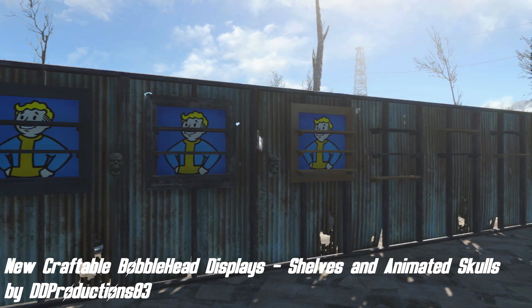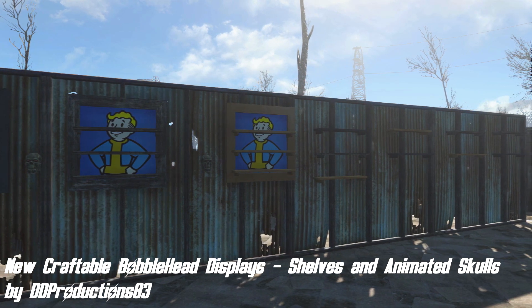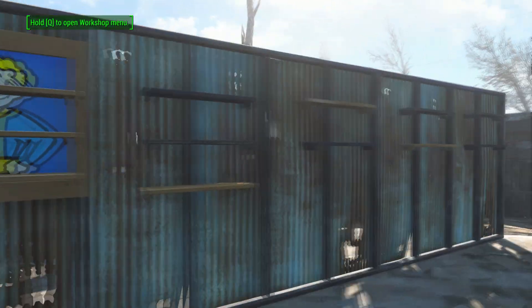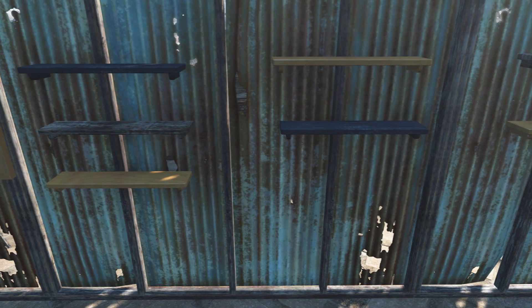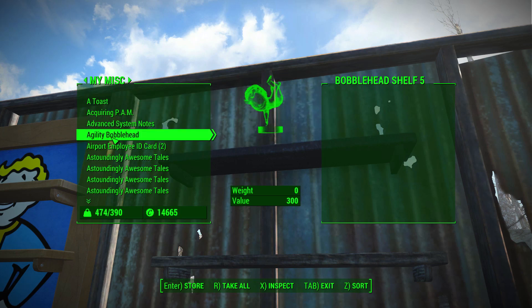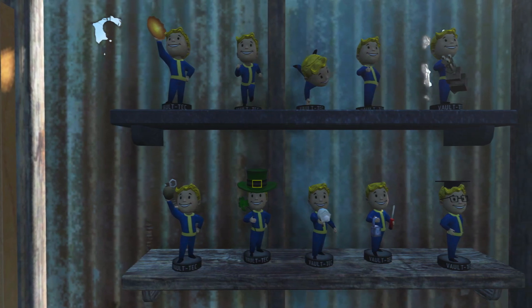Next up we've got New Craftable Bobblehead Displays, Shelves and Animated Skulls by DD Productions 83 and Eleonora. This mod, just like its name says, adds new craftable bobblehead displays. If you never liked Bethesda's big bobblehead display then this mod might just be for you — it adds new small shelves where you can display your bobbleheads that look a lot better in your home, simply because they are smaller and can also be hung on walls. Other than the usual shelves where you can put 5, 6 or 7 bobbleheads, there is also a triple shelf that also has a Vault Boy displayed on it.